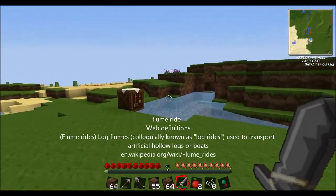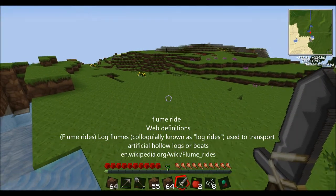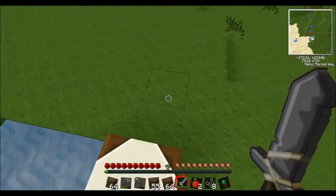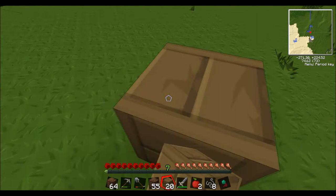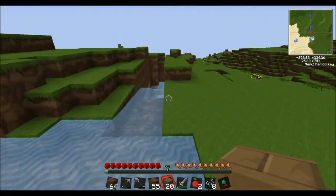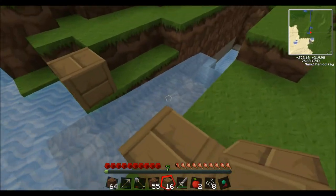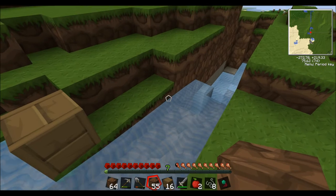My idea is I want to make like a flume ride — right up here we're going to chop down the trees, the logs will be split up here in the sawmill, which will be like here. And then I'll also have a water wheel right here somewhere powering it — actually I want to have it sit over the top of it.